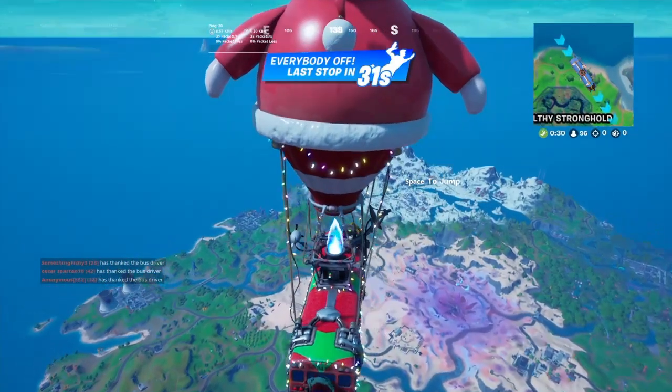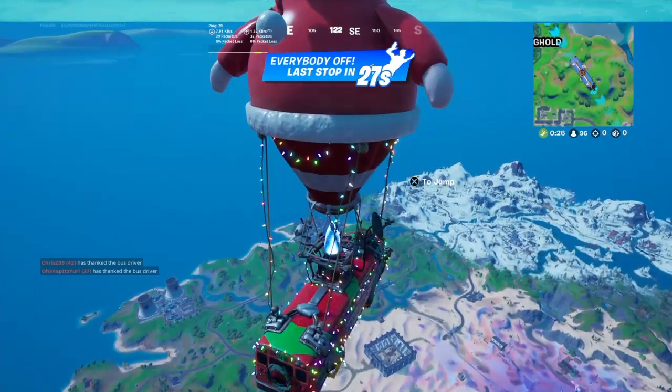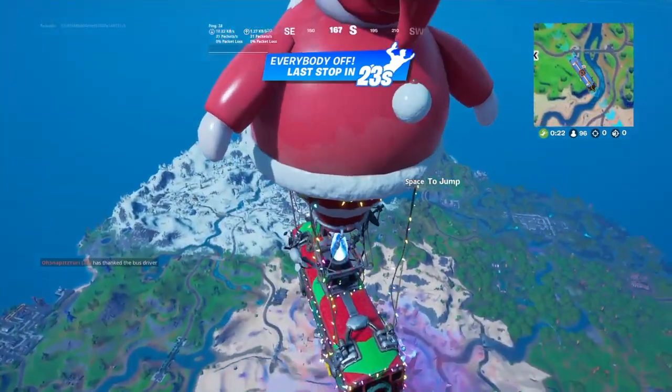On the right it says press Space to jump, but that's not all you have to do. You can also press X to jump, or A to jump if you're on Xbox. Once you jump off the bus, you start gliding.